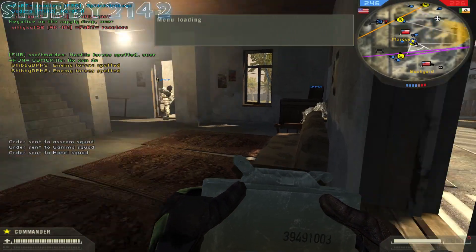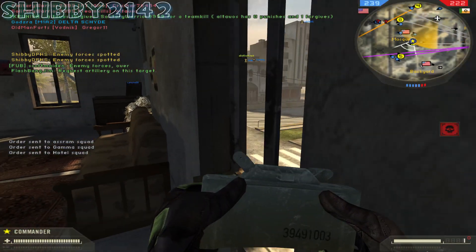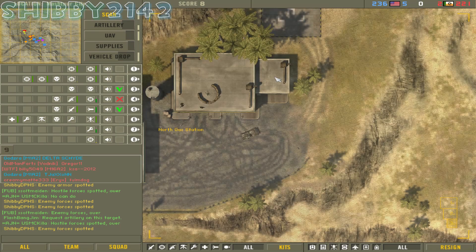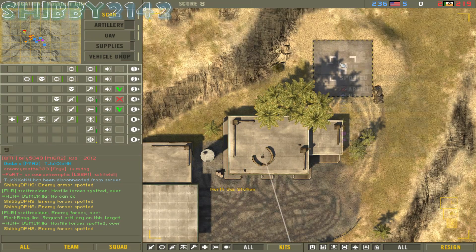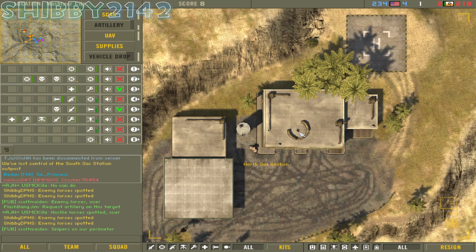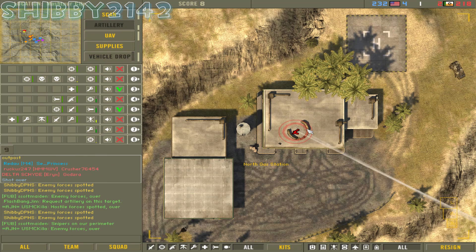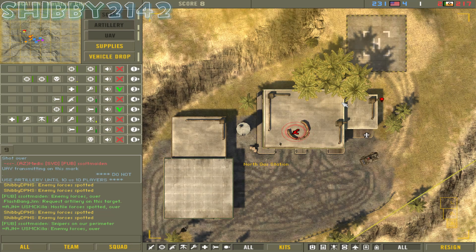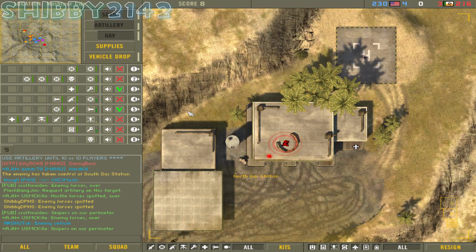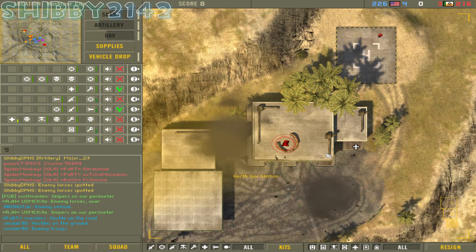Squads can request different things. Right there the squad requested either a vehicle drop or supplies, and I can right-click accept or right-click deny. For some reason I hit escape again — that's a bad habit from Bad Company 2 to get out of screens. I'm still trying to get back used to this game, although I've put 500-600 hours into it. This will probably be one of the more boring gameplays because I'm not running around killing people, but you have to respect the tactical decisions and dedication to your team to take the commander position — it's not for everyone.